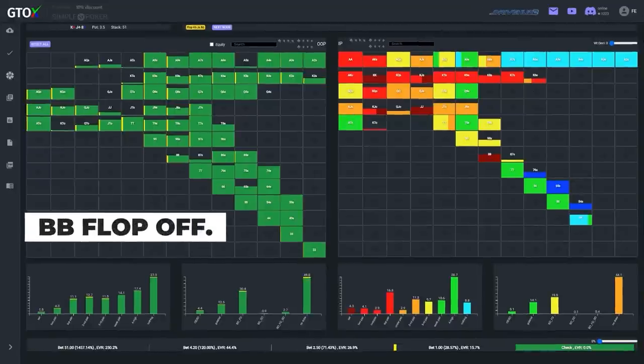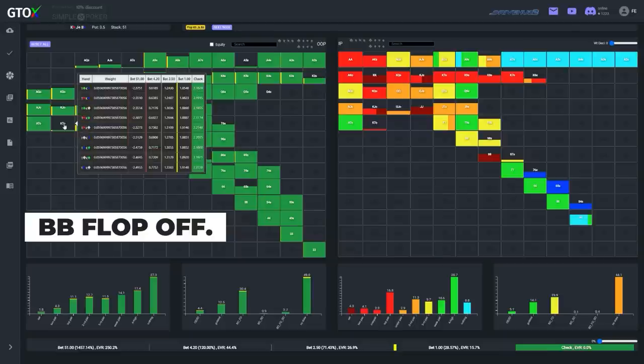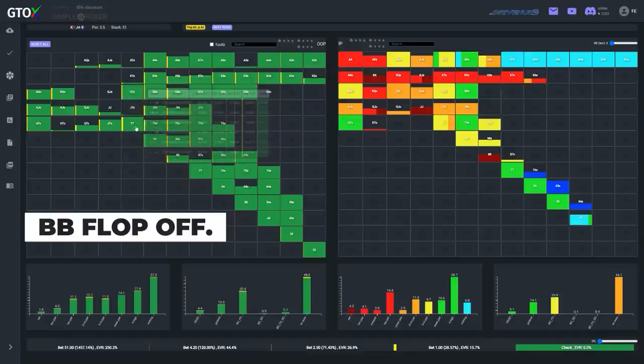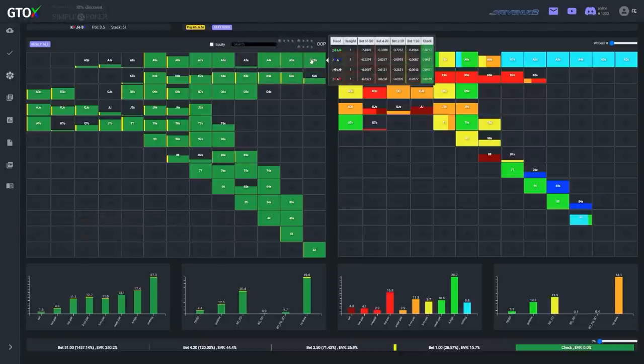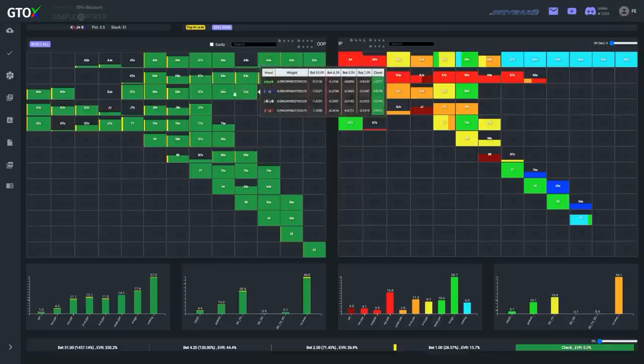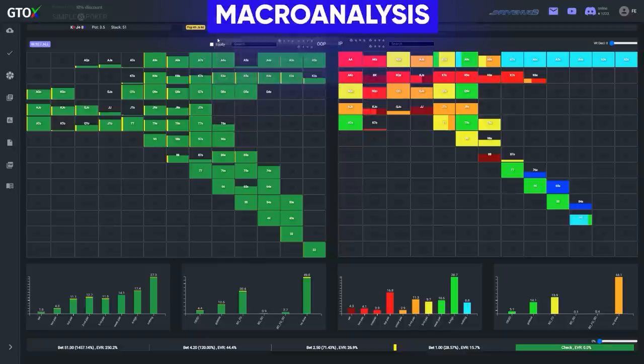Vaughn checks here, but before doing so he analyzes the situation. Many people auto-decide seemingly routine spots such as this one, but glossing over nodes in that way can cause you to miss some EV, and also it makes range construction in later nodes more difficult. So we are going to slow down and analyze this spot through the lens of the GTO check system, which always begins with the macro analysis.